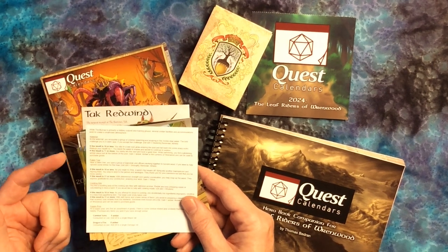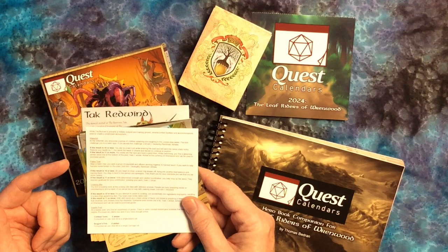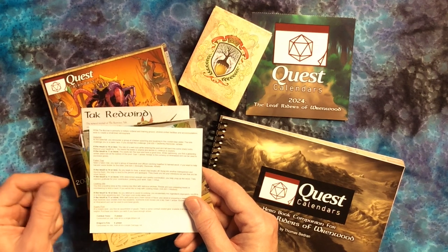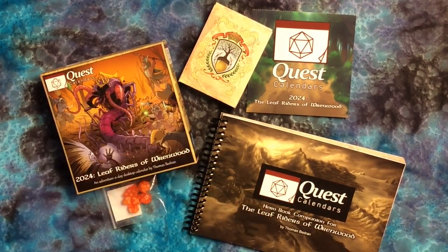All the information for the setting, what the characters need to do, what you need to roll, and what your rolls mean — your dice rolls — are right there on the back. And so while we have been going through this, I've been able to just take the previous day's information and read that.